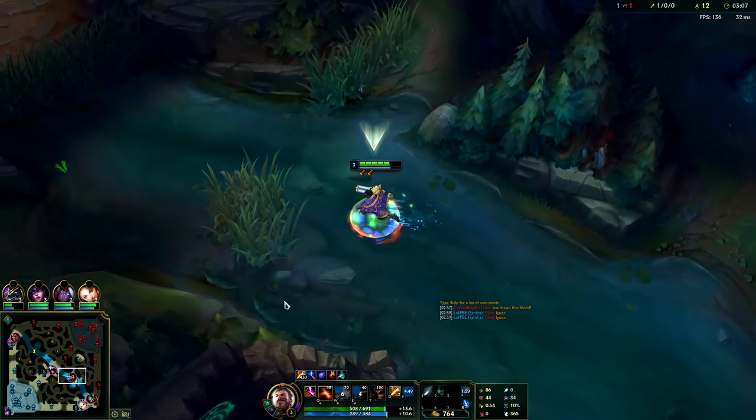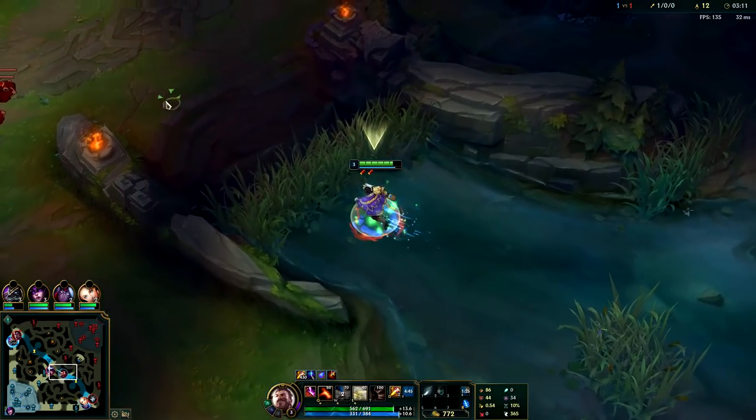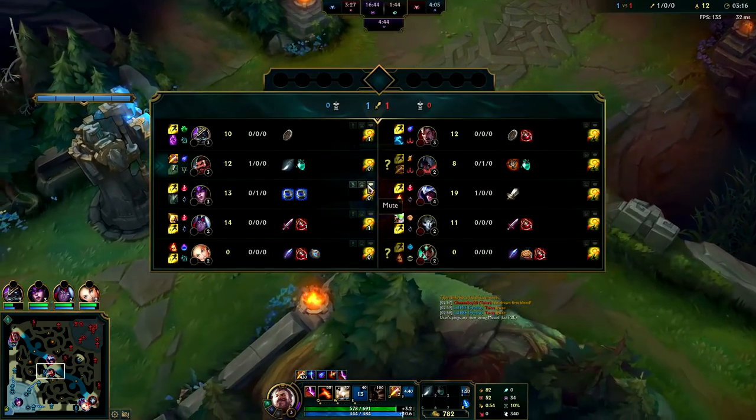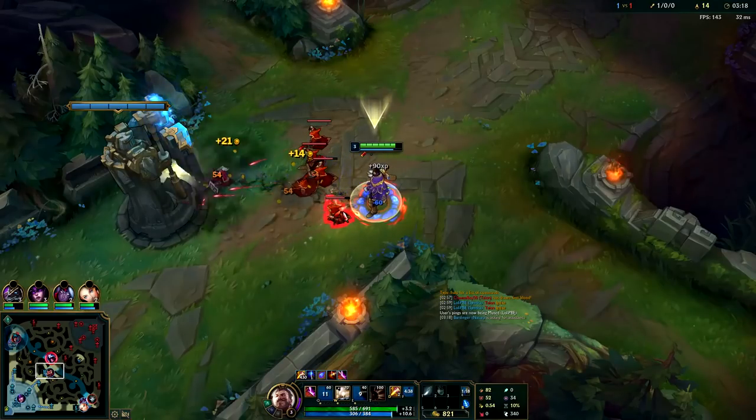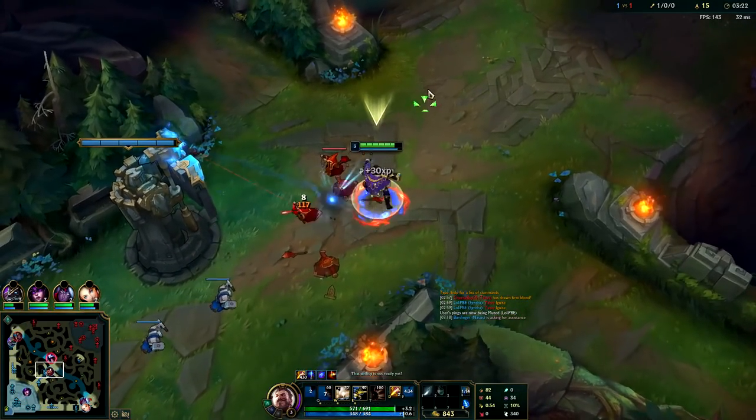Even if he was level three you just auto attack, drop E, drop W, E, auto attack — or you can just auto Q E W, that kind of stuff. I'm going to pick up this CS. She's going to be mad but she's not going to be able to get any of it anyways.